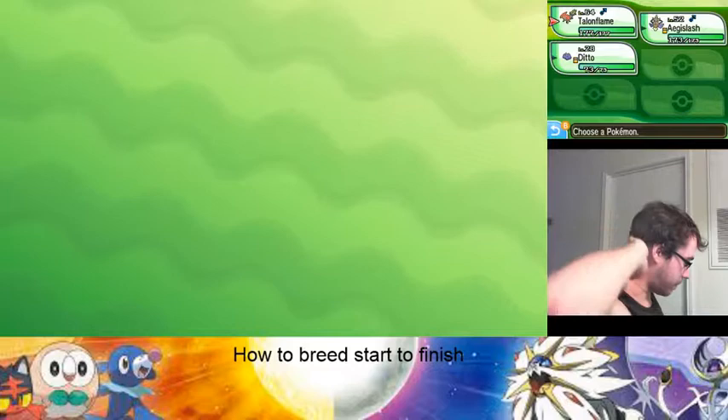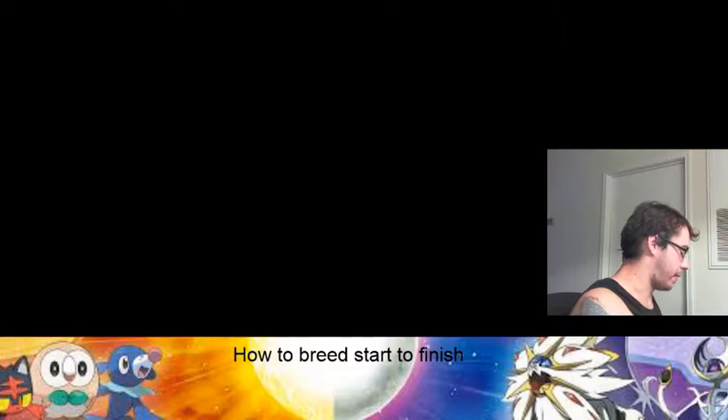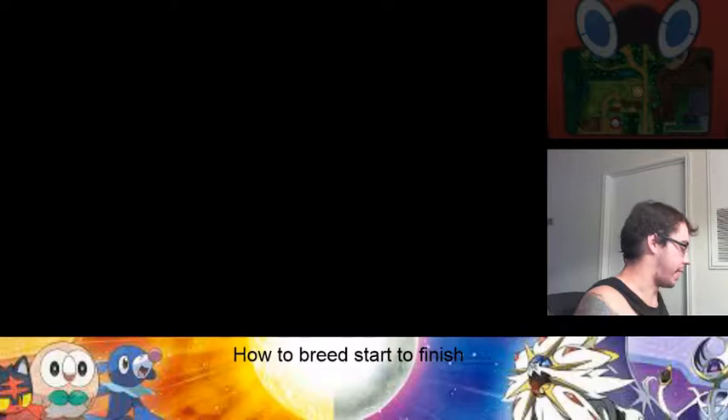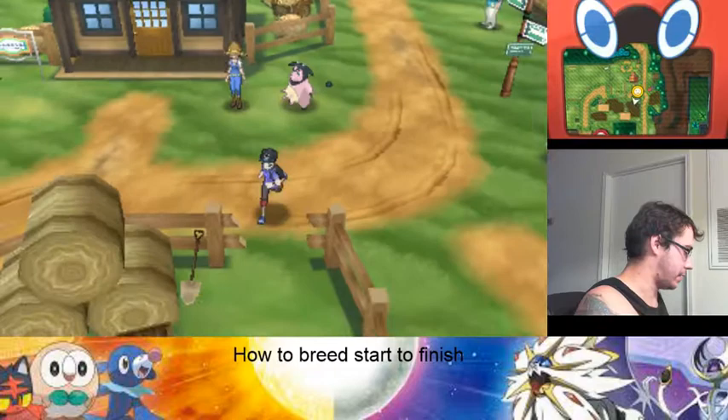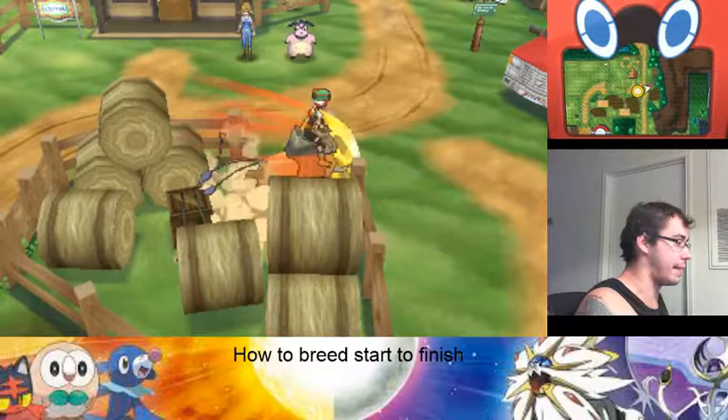I'm going to probably redo another video just for Ultra Moon because it's easier. There are also some other methods. I have two good Pokémon I can just breed to end this generation — this will take me maybe two or three rounds of eggs. Versus if I was starting fresh, I might do the Time Machine method, which I'll show you here in a second.